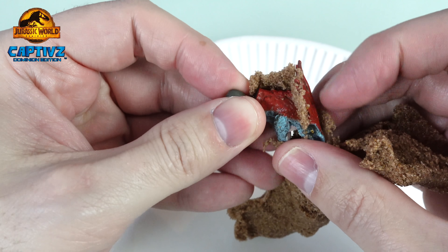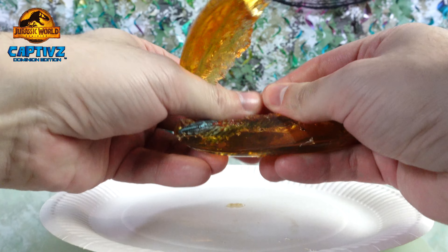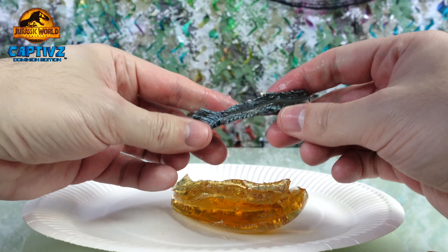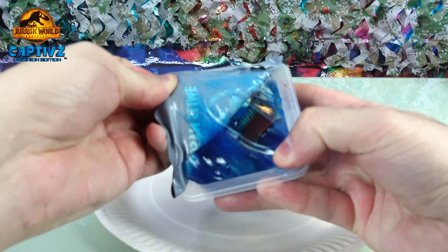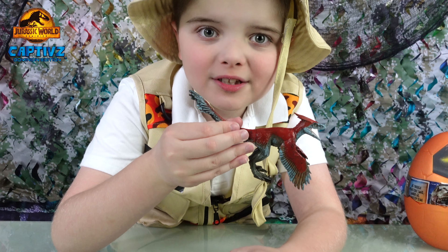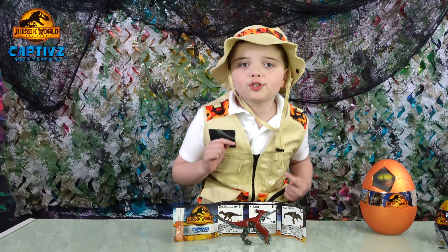We have the head from the sand, the tail from the amber, and a body from the slime. Check out my super sized dinosaur! There are three dinosaurs to collect.